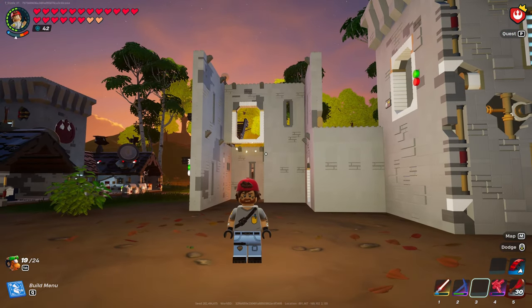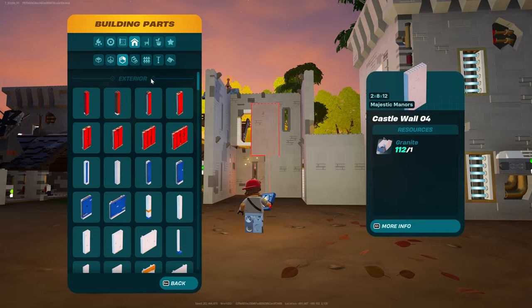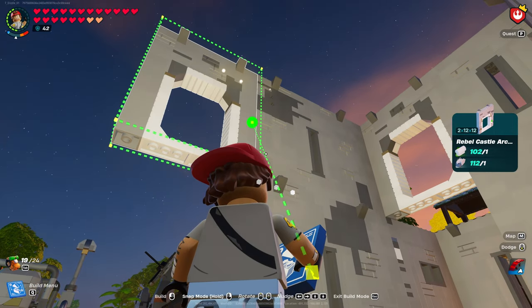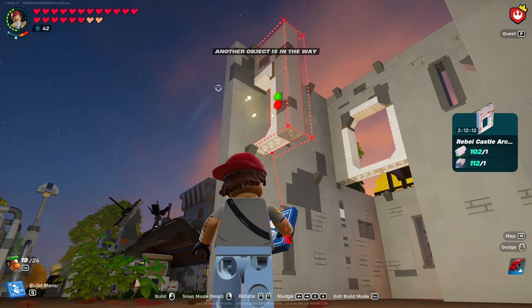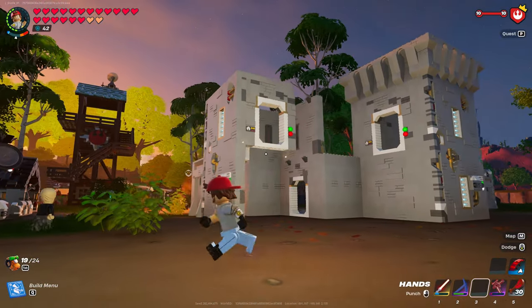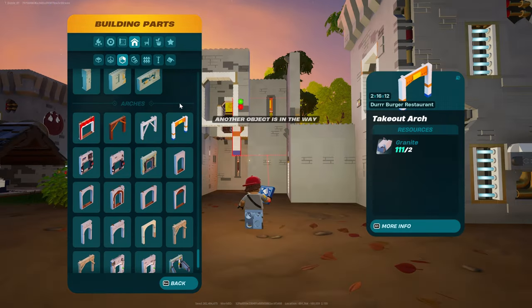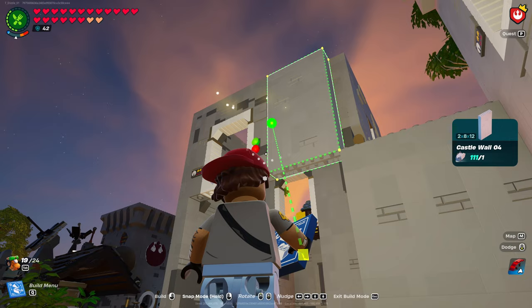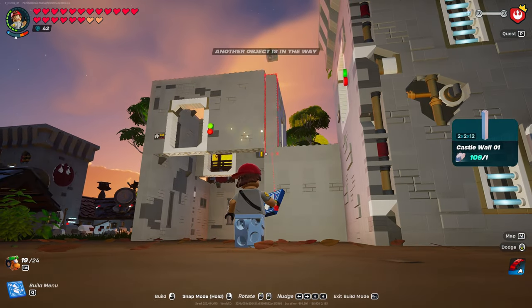On the back side of tower number two, let's finish the top part. Go into walls — actually go into your favorites. If it's not there, go into walls and look for the door. Make sure it's flush with the top — you might need to get on the ladder. It should look like that, and it's already lining up with the other door on the other side. This is where we're going to end up making the walkway around. Go back into your walls — looking for castle wall number four, that should snap next. Then castle wall number one, the 2 by 2 by 12, should finish this off.